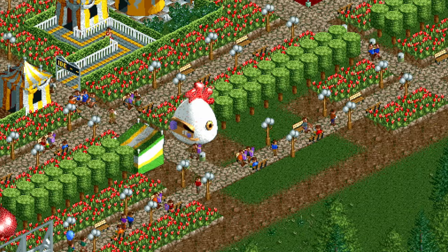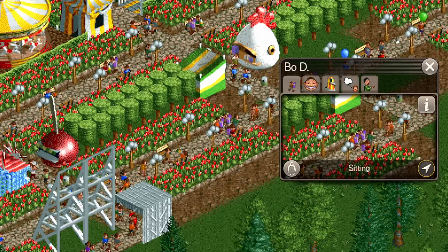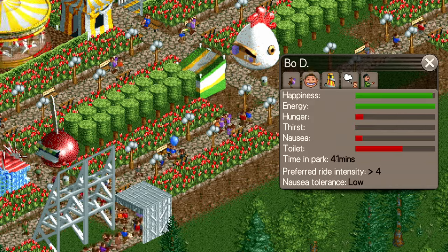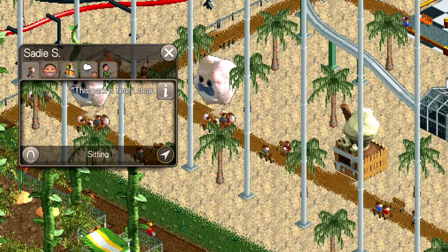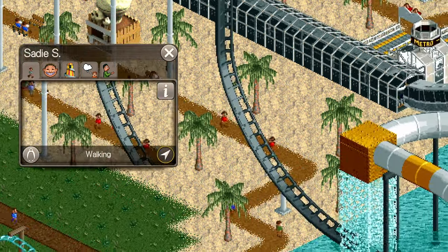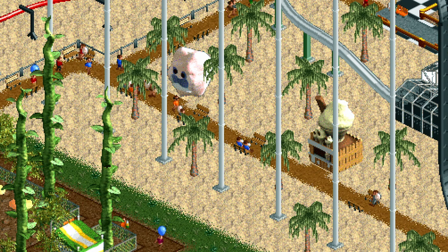Some food does have an impact on thirst — for example, fries, hot dogs, noodles, and particularly fried chicken will make a guest much thirstier than before they ate, meaning a drink store close to one of these stands will do very well. For guest convenience and more profitable shops, don't have two food stands close to each other. That said, not every food stand completely satisfies a guest's hunger — some such as ice cream and candy floss only reduce the hunger bar by 50%. So it could be possible to place two of these snack-type stands close to each other and find hungry guests buy ice cream and then cotton candy.